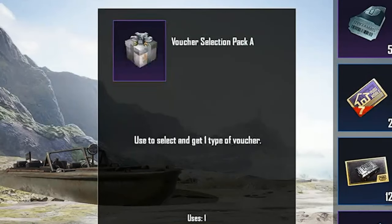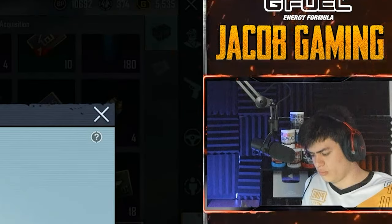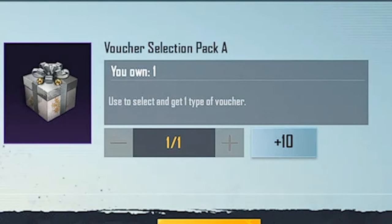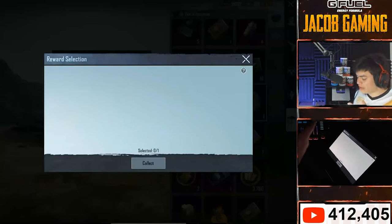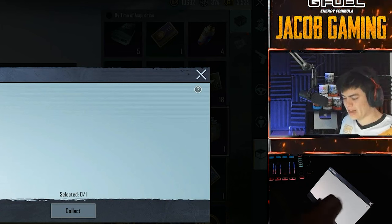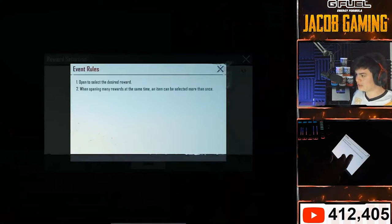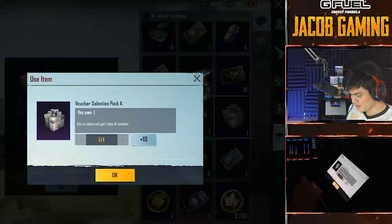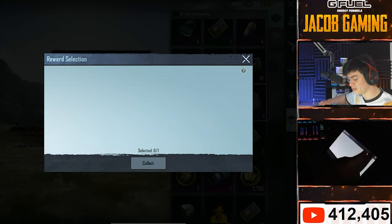Voucher selection pack A - I don't even know what this is from. What do I use this for? Voucher selection pack A: use to select and get one type of voucher. Reward selection - select nothing. I literally can't get rid of it, because whatever stuff you could get from this is gone forever. This whole thing just expired like 2 years ago. I can't even throw it away. The vouchers don't exist anymore. Literally, it's broken. This package is so old it just doesn't work anymore. I'm supposed to select some kind of reward, but no - you get nothing. That is your prize. Nothing.